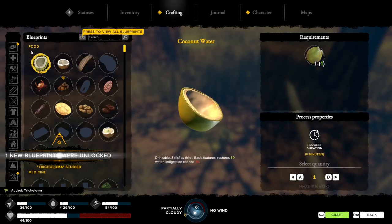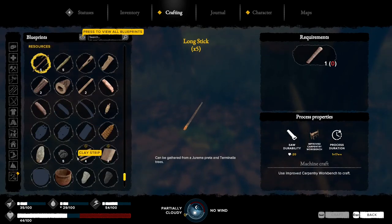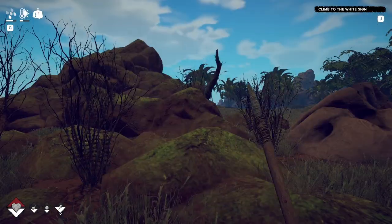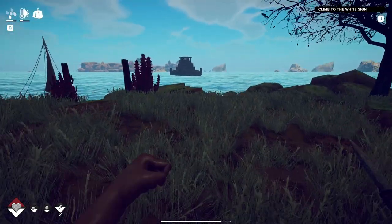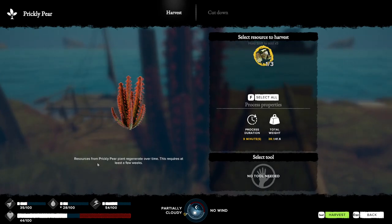I don't know what this is. At least for the clay stuff. Oh my gosh, you people are so annoying. Is this something I'm gonna have to deal with living here? What is this? 'Resource for picking a plan to grow over time, requires at least a few weeks.' Not sure.